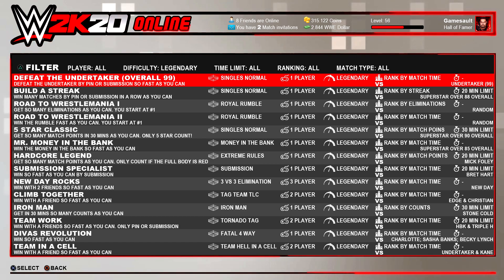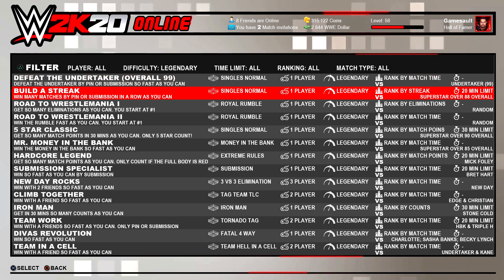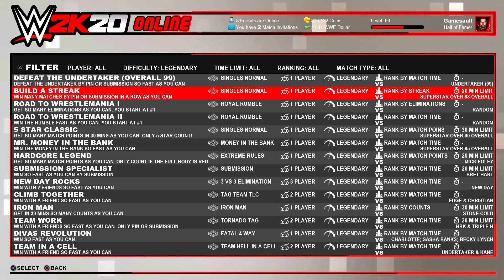The player with the fastest win in this challenge is number one in the ranking. The second challenge requires us to build our own streak against random superstars from the WWE roster rated over 88 overall, but we only have 20 minutes to get a win. The ranking for this challenge is based on who has the highest streak. You can also check out the other challenges, including team challenges that require playing with a friend.